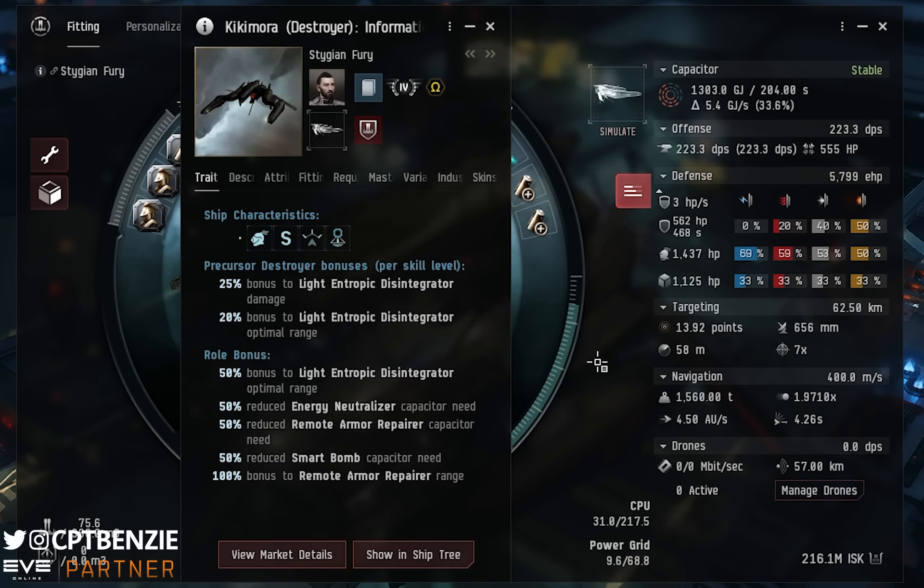Let's have a look at the bonuses. The role bonuses include a 50% bonus to Light Entropic Disintegrator Optimal Range. It's worth noting that Entropic Disintegrators do not have an optimal range and a falloff — they only have optimal range. You are either in range or you are not; there is no scaling. We also get a 50% reduction to Energy Neutralizer Capacity Need, a 50% reduced Remote Armor Repairer Capacity Need, 50% reduced Smart Bomb Capacity Need, and 100% bonus to Remote Armor Repairer range. Of the role bonuses, the only one we actually care about here is that 50% bonus to Light Entropic Disintegrator Optimal Range.